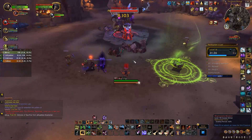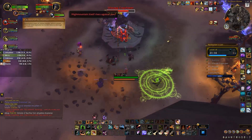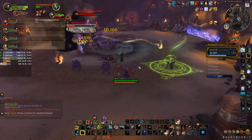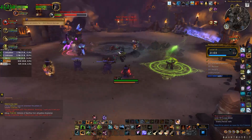Next is Ularog, Cragshaper. When the hands from Strike of the Mount spawn, move out of them before they slam into you. When Bellow of the Deep is cast, spread out and kill the totems that spawn. Meanwhile, tanks will be dealing with a large hit from Sunder which you'll simply have to heal through.